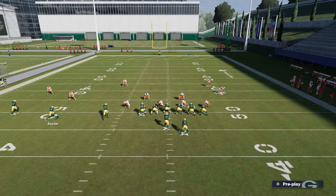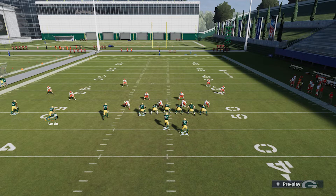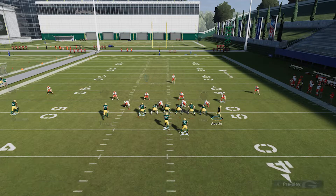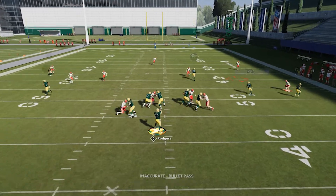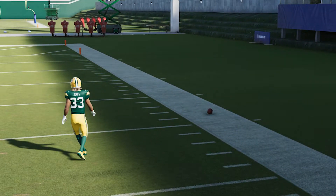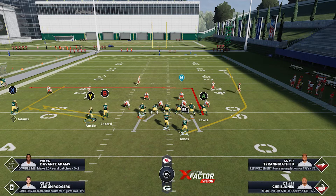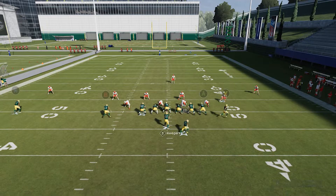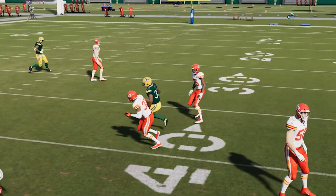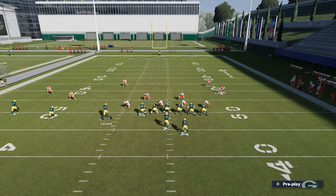What I like to do is flat the slot receiver on the left — Tavon Austin in the middle — and simply motion him to the right. Now we have two options. We can hit the wheel route straight out of the backfield. This is a stock wheel, and right there Aaron Rodgers actually overthrew him, but he was wide open for a nice 10-yard gain. Let's run it again: flat both slots on the left, motion Y over to the right, and you're going to see the running back is wide open for a nice 9 to 10-yard gain.